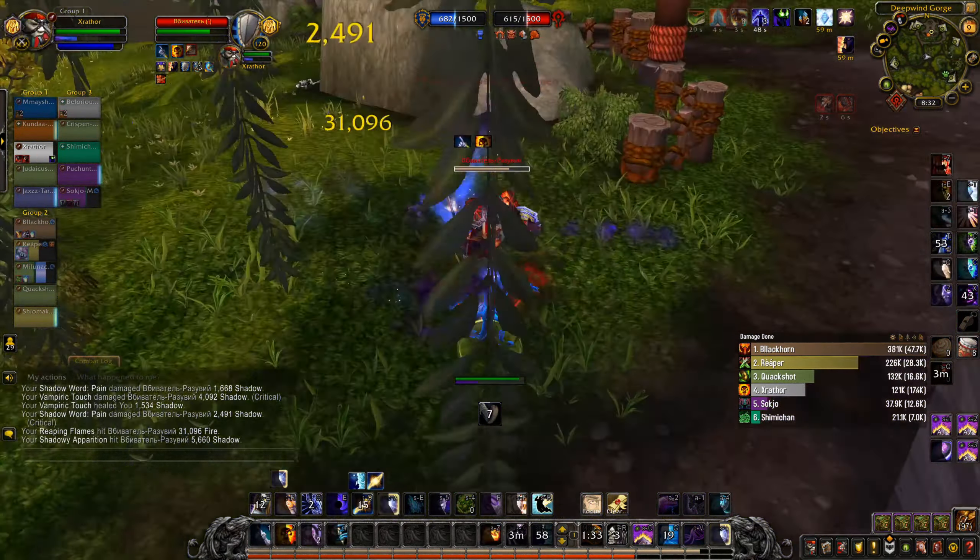Going to actually get onto this Moonkin - going to silence him, going to spam Purge so my team can do a lot more damage. He Shadow Melded, and now he's dead. Rebuffed the whole team. And that's all she wrote, guys - hopefully we managed to win, though.